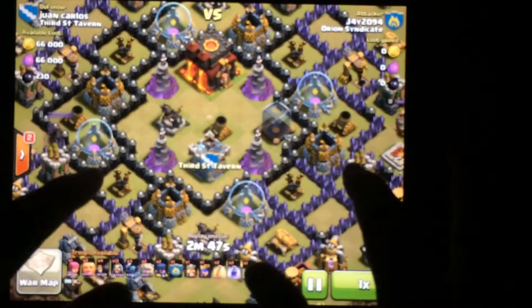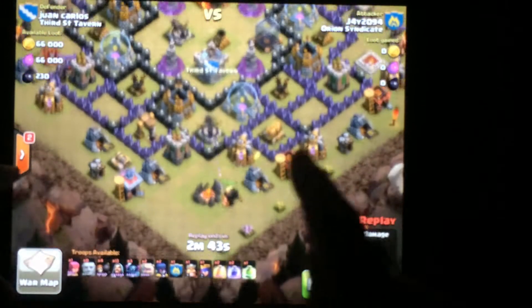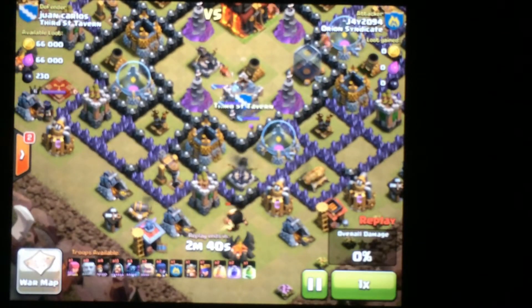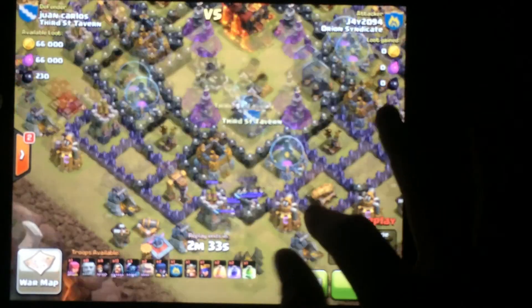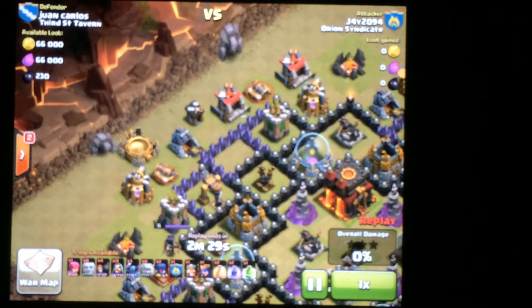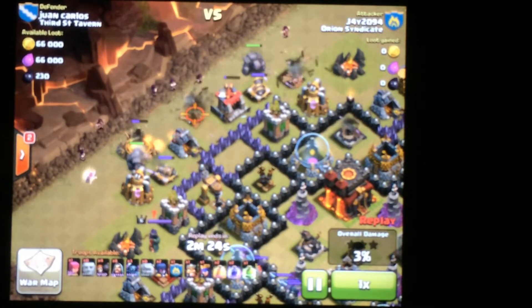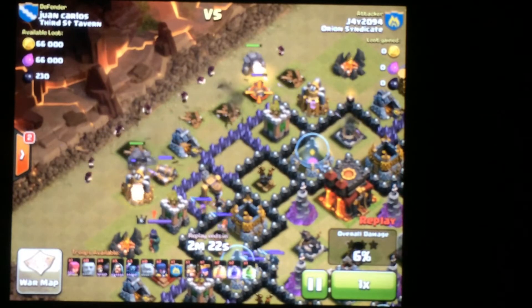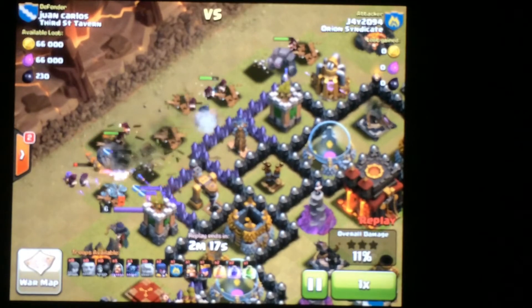Now I'm just going to show you my replay. He did change his base so the town hall is inside now. Start off by luring the clan castle troops with two giants at the bottom, then I start my attack at the two top cannons, dropping my golems first, and I just wait for the clan castle troops to get to the top.